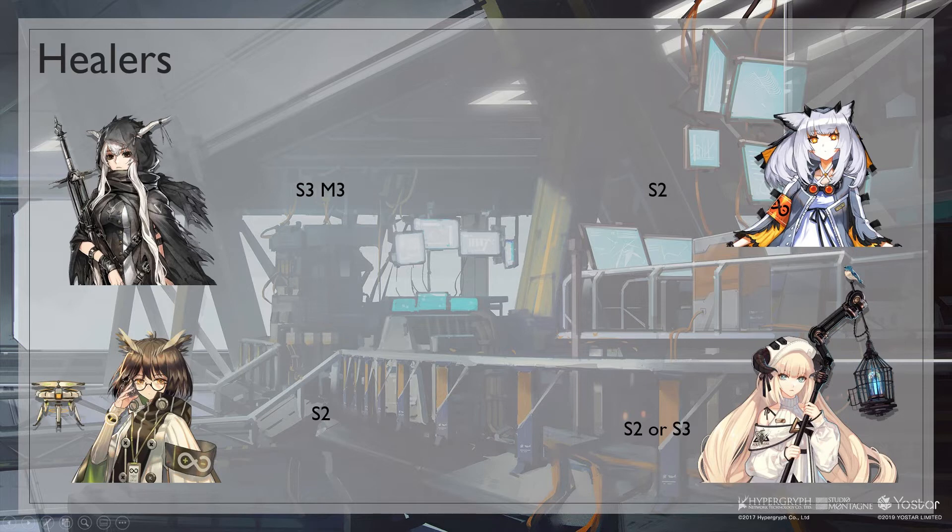For AoE healers, Ptilopsis S2 is great because of her talent that lets you use other operators' skills much quicker. Nightingale S2 or S3 can also work, and her cages can be used to deal with Faust shots.